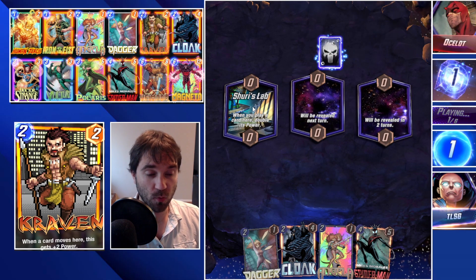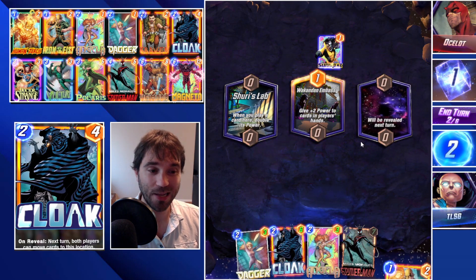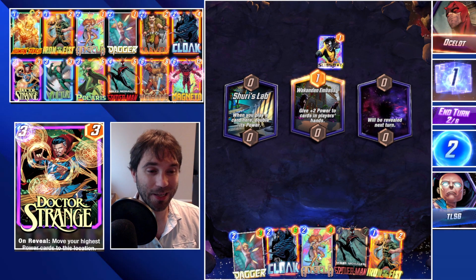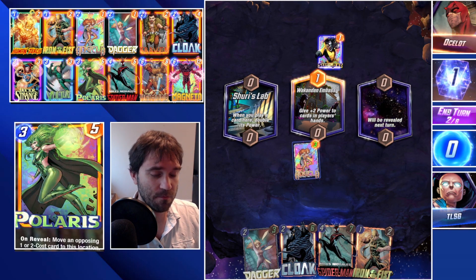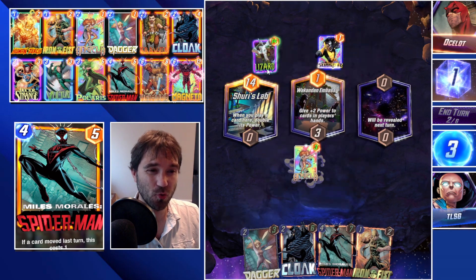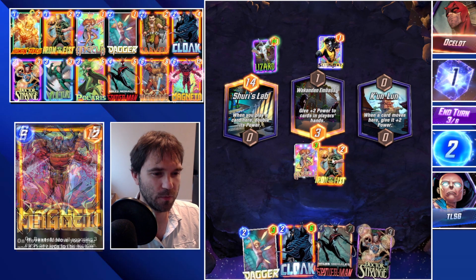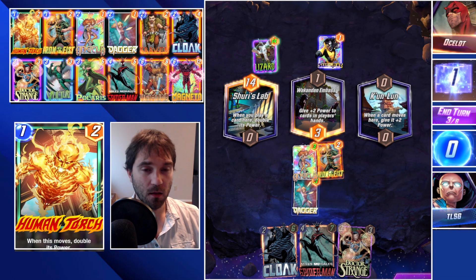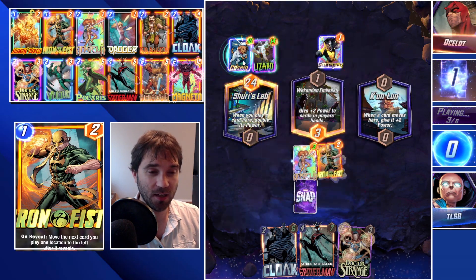Next up we have Ocelot. The first location is Shuri's Lab — whatever we play there can potentially have double power, which isn't necessarily great for us since we want to shift our power over rather than play raw unmatched power. We have Dagger, Angela, and Iron Fist. I think we play Angela into the middle location. Wakanda Embassy paired with Shuri's Lab gives a lot of upside. It looks like they might be running a Storm list — Lizard was my go-to for storming locations. We might have some upside. They drop a Cosmo — that's not great, we're going to lose this one.